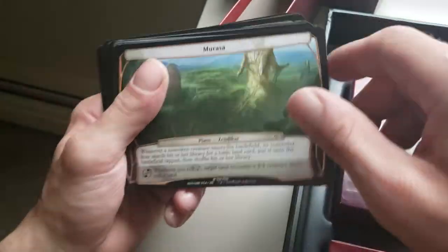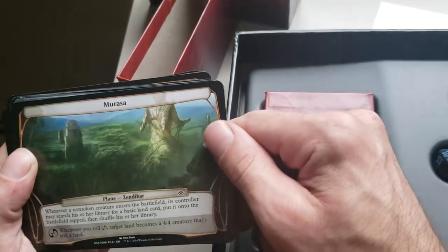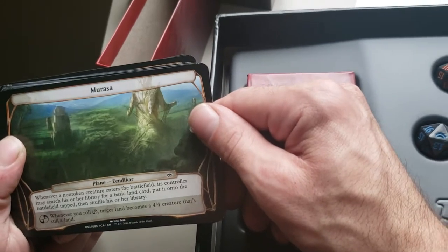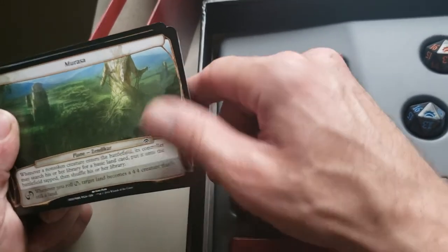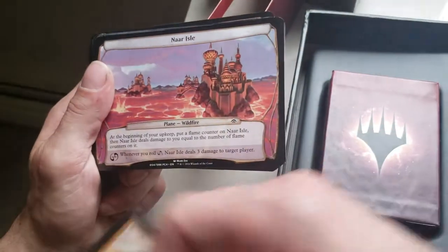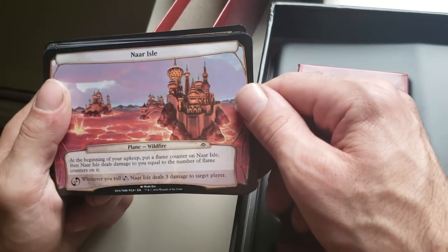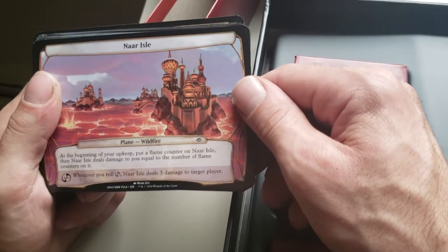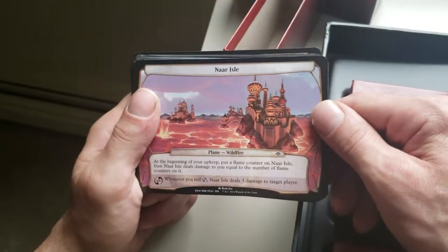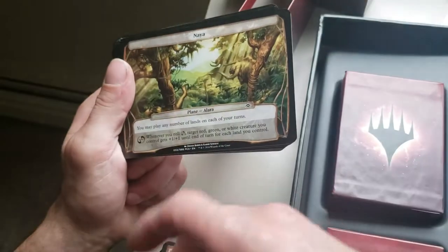Mount Keralia — at the beginning of your end step, put a pressure counter on Mount Keralia. When you Planeswalk away from it, it deals damage equal to the number of pressure counters to each creature and each Planeswalker. You don't want to sit on that too long. Prevent all damage that Mount Keralia would deal this game to permanents you control — so if it comes up and you want to hit the ability, it protects you. Murasa — whenever a non-token creature enters the battlefield, its controller may search for a basic land card, put it onto the battlefield tapped, then shuffle. Hit the ability, target land becomes a 4/4 creature that's still a land. Naya — you may play any number of lands on each of your turns. Hit the ability, target red, green, or white creature you control gets +1/+1 until end of turn for each land you control.